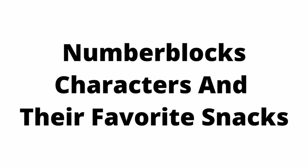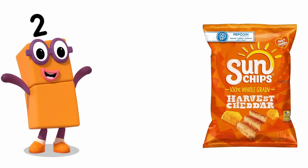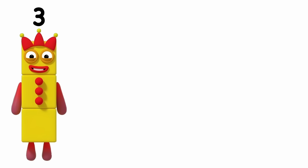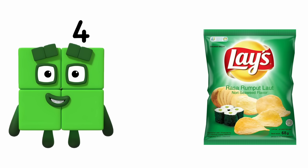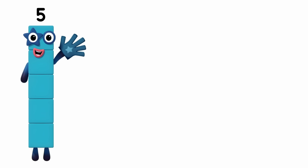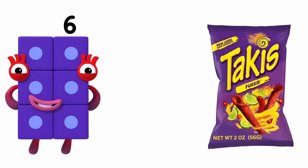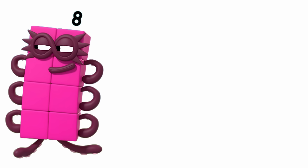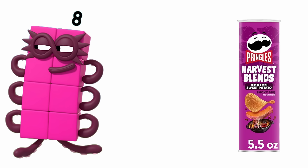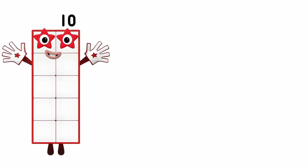Numberblock characters and their favorite snacks. One: Cheez-Its. Two: Sun Chips. Three: Funyuns. Four: Leis. Five: Rice Krispies Treats. Six: Takis. Seven: Fritos. Eight: Pringles. Nine: Doritos. Ten: Pocky.